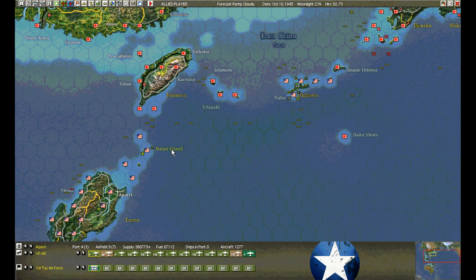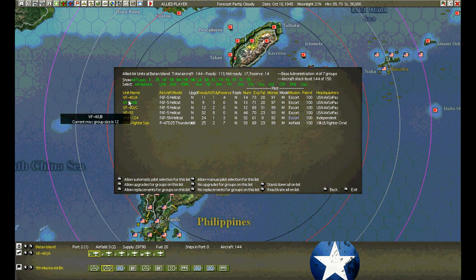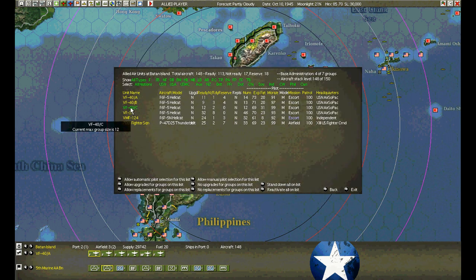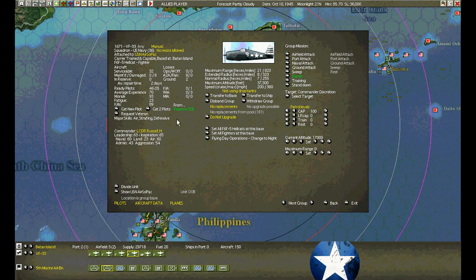We took an attack — Baton Island was under attack. He's beating us down and we can't seem to recover from it. I'm just going to add fighters in reserve — that way they immediately show up ready next turn if we need them. We don't have any available right now.